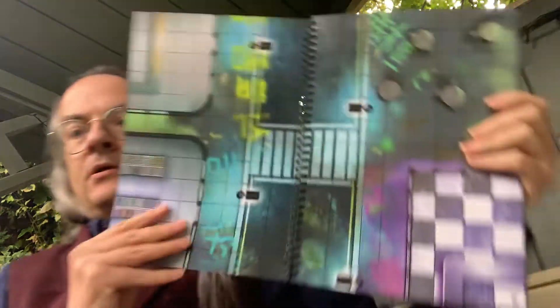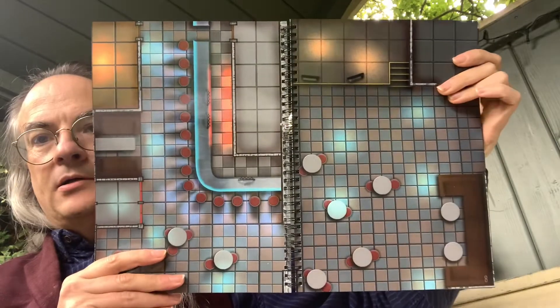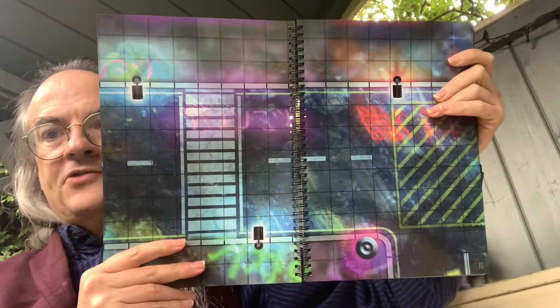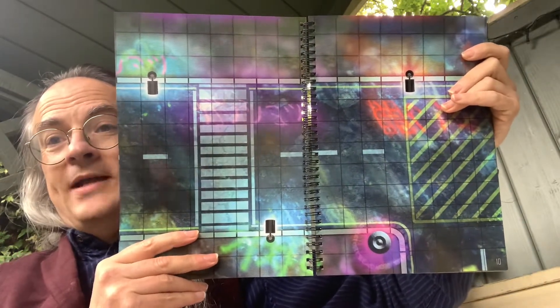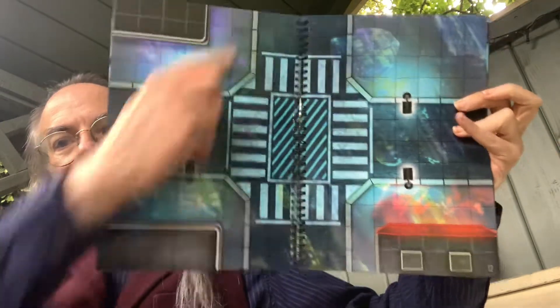Then we have a street scene - bars, shops, that kind of thing. And then an actual internal bar, a larger place with tables and just basically an open area. The streets are actually compatible in terms of style and look with the maps you're going to get in the data pad for Cyberpunk Red. They are mostly street scenes, but you can easily just abut these to whatever edge you want and they work nicely. They're not as high quality as these maps, because as you can see, they are really pretty nice.